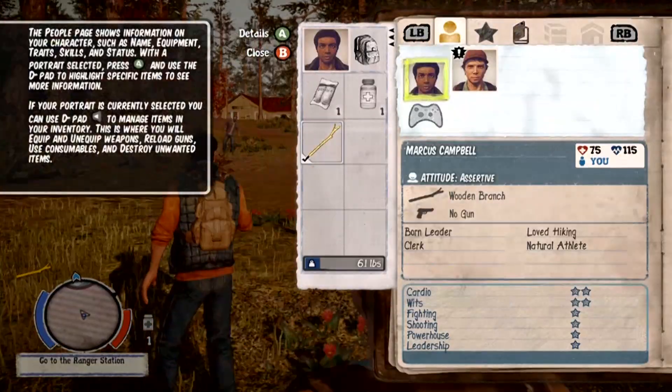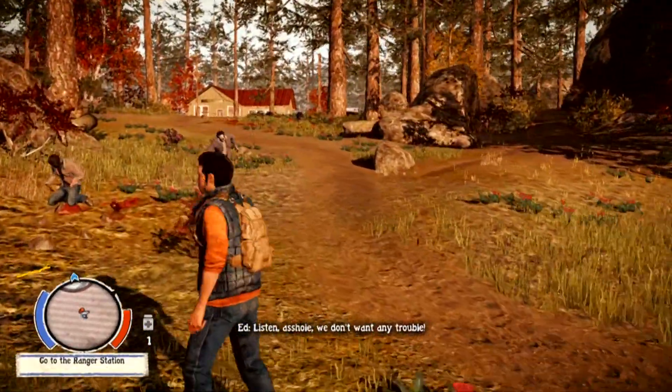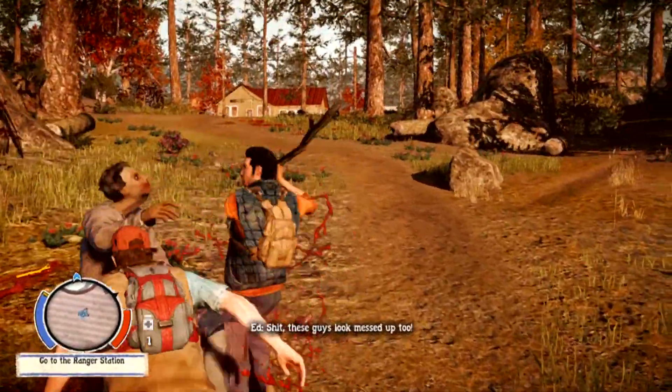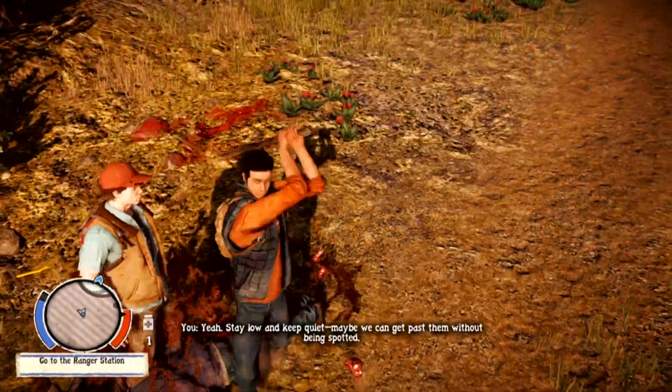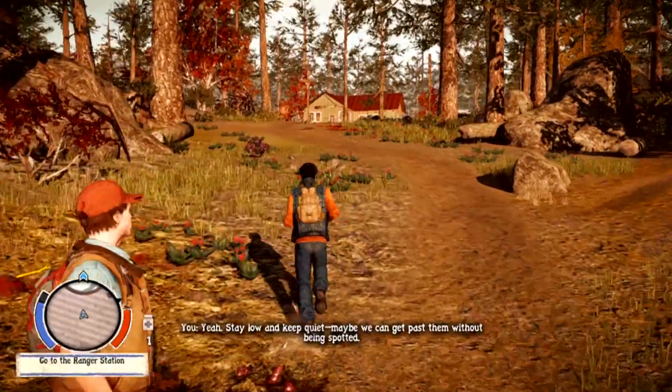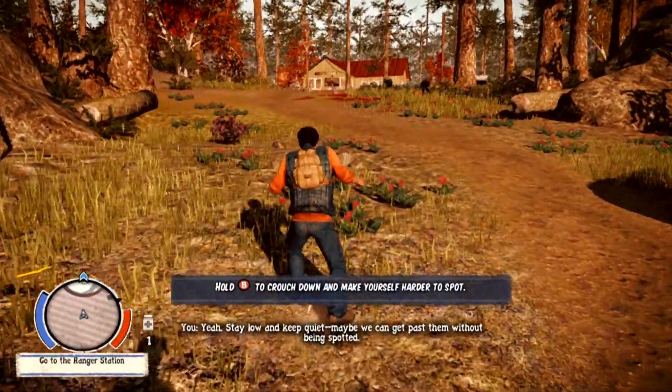Hold up on the D-pad to open your journal and manage your inventory — seems simple enough. More zombies! Hold up, bring it! These guys look messed up too. You have my stick up your eyes. Keep quiet, maybe we'll get right past them without being spotted. Keep low, crouch.